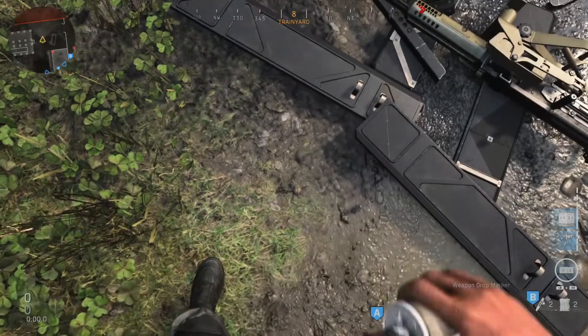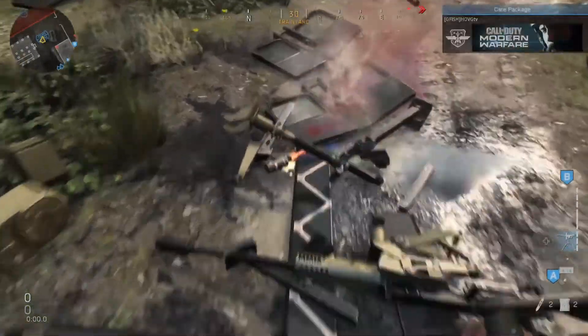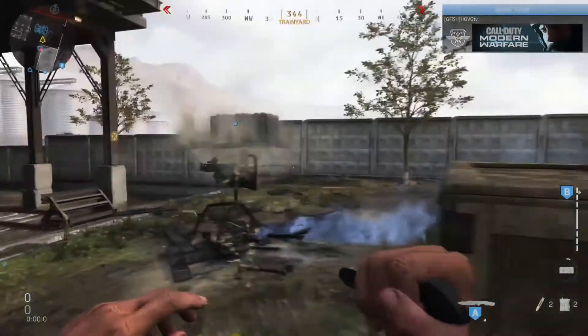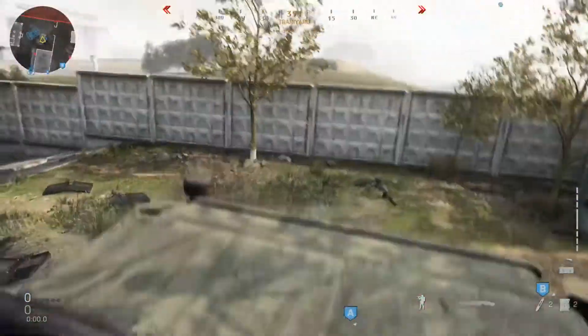So today guys, we're on the map Grass in the Raid. We're gonna be getting fully on top of the map doing some C4 jumping. You're gonna need a couple things: you're gonna need both care packages — the field order care package and the care package that takes like five or six kills — and then your shield sentry turret.